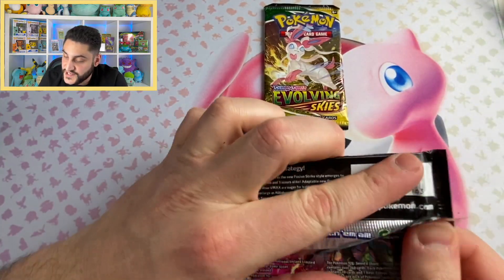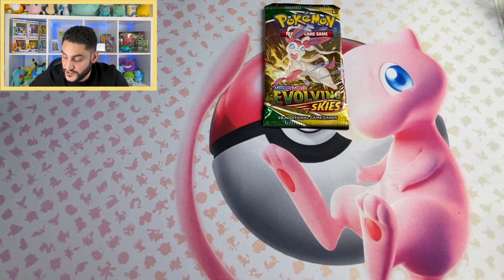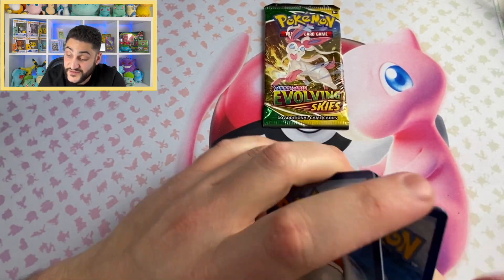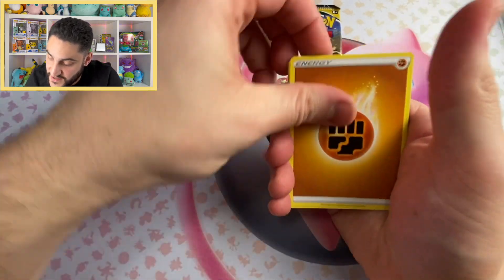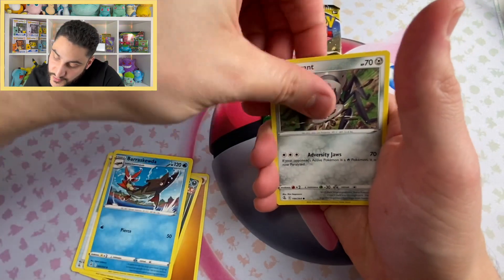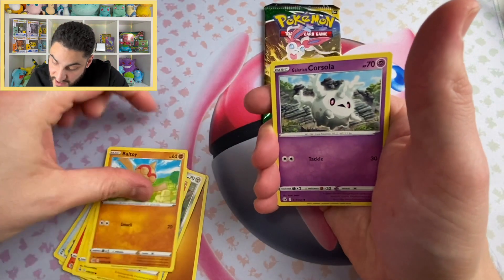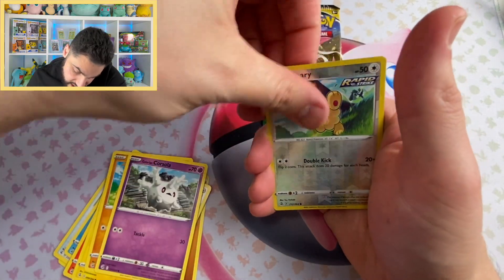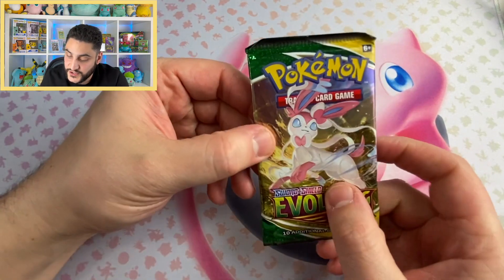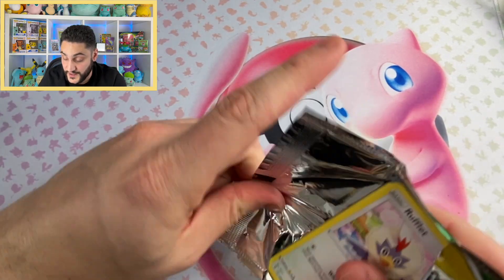Okay, we've got Fusion Strike and Evolving Skies to go. We'll start off with the Fusion Strike. I actually pulled a Gengar once from this set and it wasn't even for me — how awesome is that? We got one more of these to go — one of these ultra super power box specials. Five packs is not bad. No hit on that one.